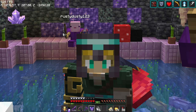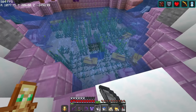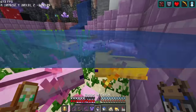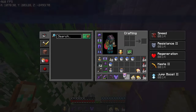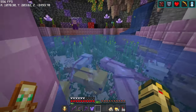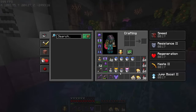This is a very subtle but very integral change — I love it. Basically, when you put axolotls in a bucket, it will show you the exact mob that you have in that bucket, so you don't have to guess what's in any of your buckets moving forward.